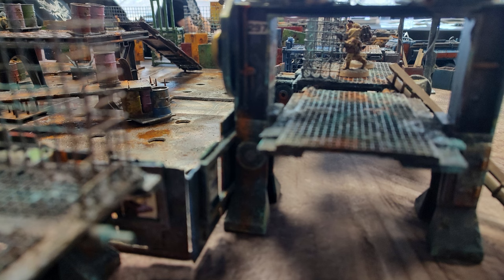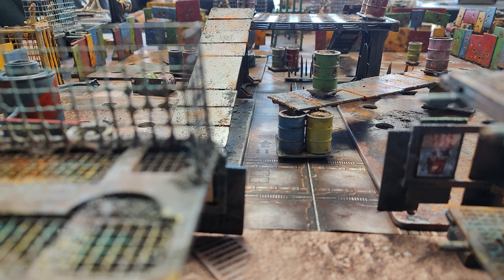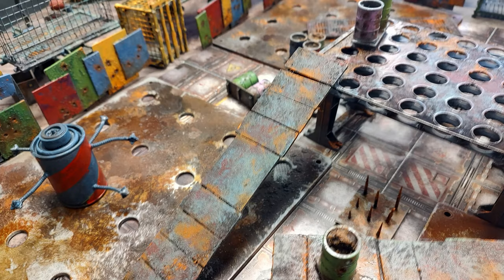Peter encouraged as much of this as possible and used the fact that he was the house to his advantage. He set up each fight by having everyone roll for priority each round by counting 1-2-3-GO to get everyone all hyped up. He would set up the terrain in the pit differently between each match, and there were hazards in the Fighting Pits that would randomly occur at different times.